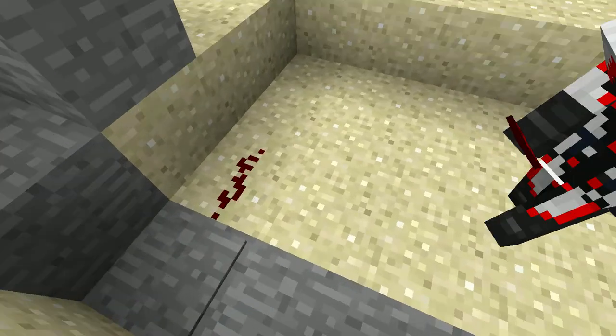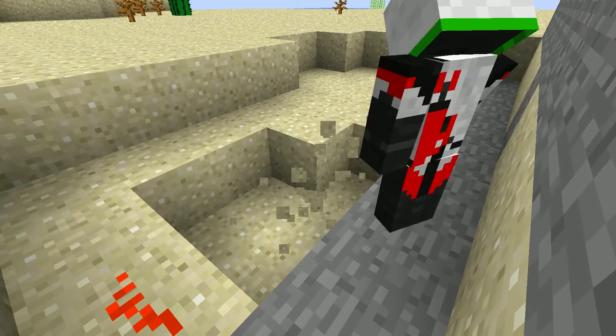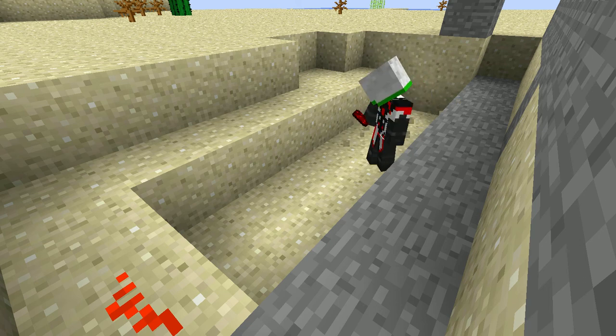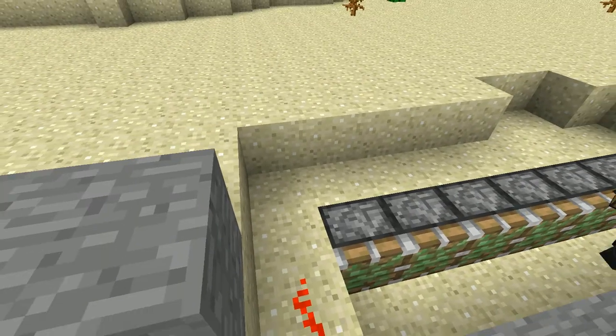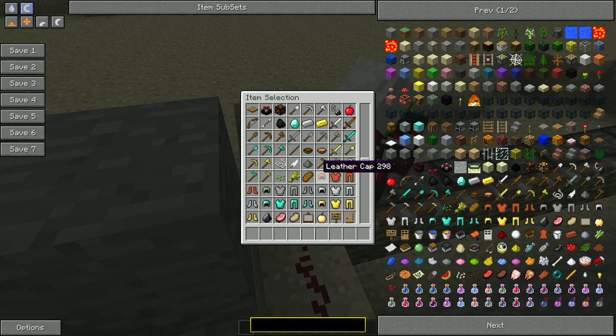So you're going to want to have redstone going off here. Then, here in the ground, you're going to want to dig a hole like this — or in the cave. Then you're going to place sticky pistons all along here. And then back here.